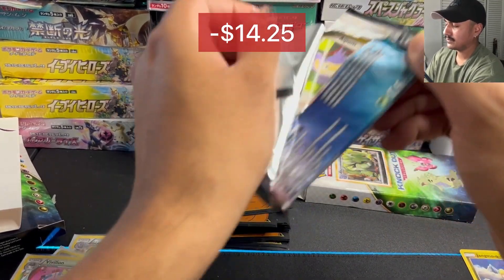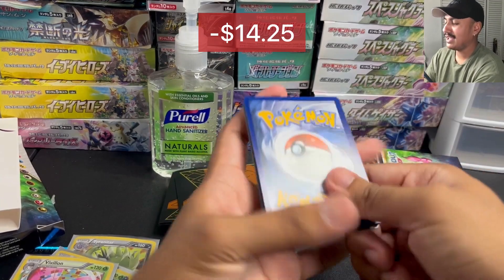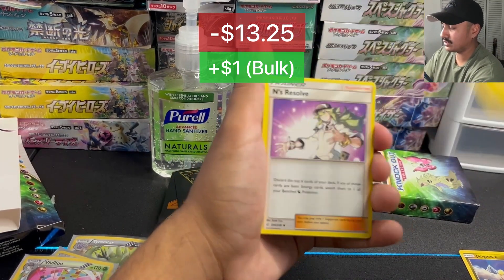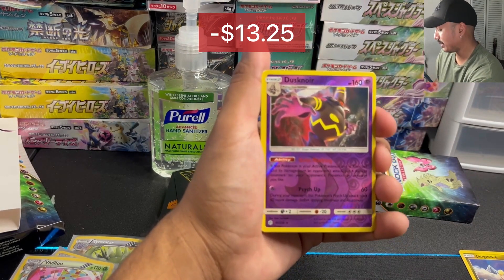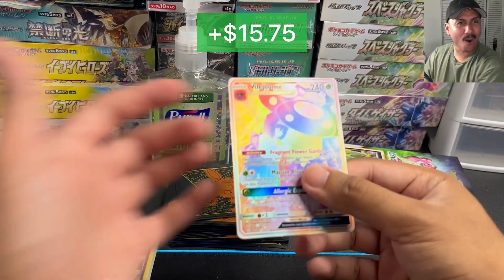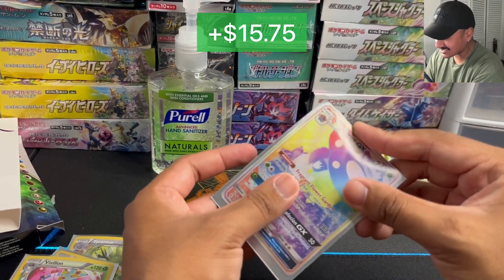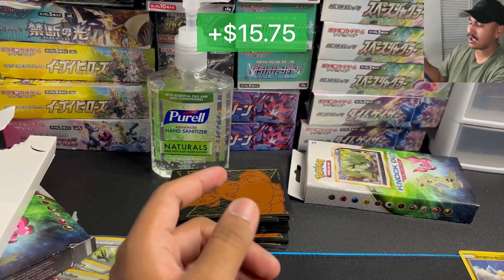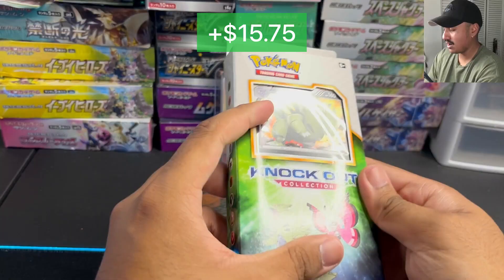Next, the Blastoise and Piplup pack. These are amazing. I only saw two at the counter — they maybe had more, but I had to get both of them for the video. Let's see what we get: Erika, Jolteon, Cherrim, Aipom, Onix, Tepig. Please don't tell me we're not gonna get hits out of both packs. And — oh! Vital Bloom GX Rainbow! Holy cow, what the heck? What a beauty. Are you serious? Let's move the hand sanitizer out of the way.